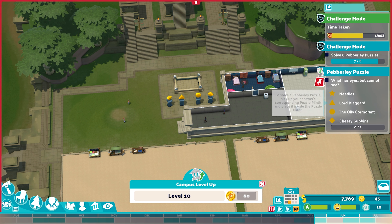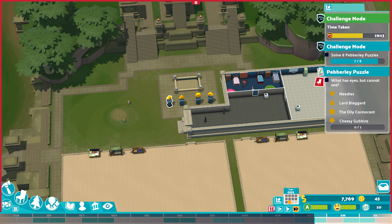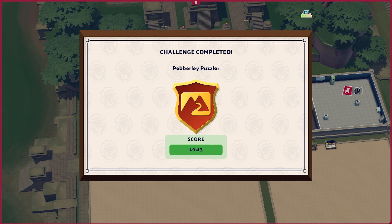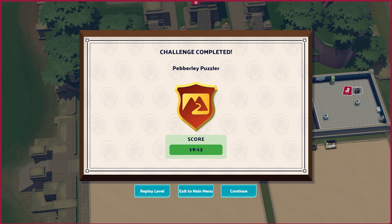What has eyes but cannot see? It is needles of course. We have done it — 19 minutes and 13 seconds! So it's even quicker than I initially thought. As long as you have a really large archaeology site and you cheese it — Cheesy Gubbins it — by hiring in a load of staff towards the end of your year, make sure you do it at the beginning of the month. That is how you complete the Pebbly Puzzler.